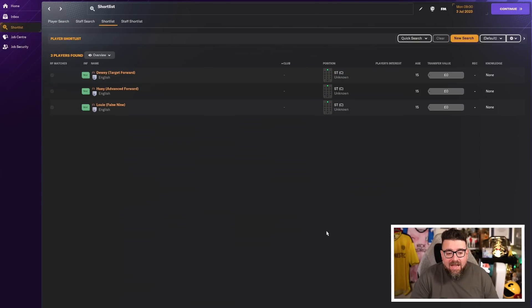So the triplets are back. Huey, Dewey and Louie, and they are going to be the three extremes of what a striker can be. We've got the big boy, the quick guy, and Mr. Skillful.